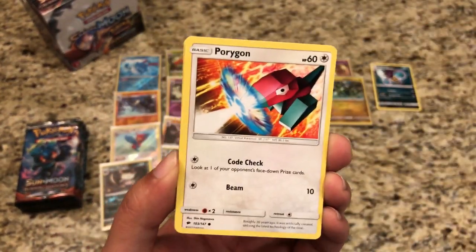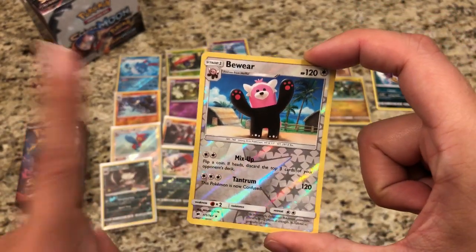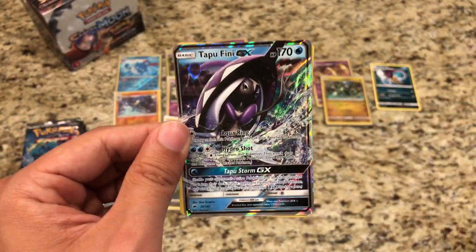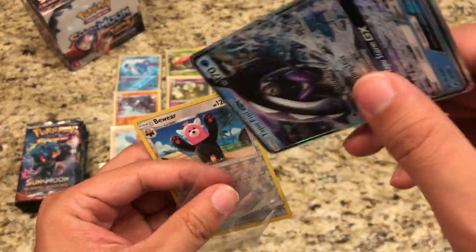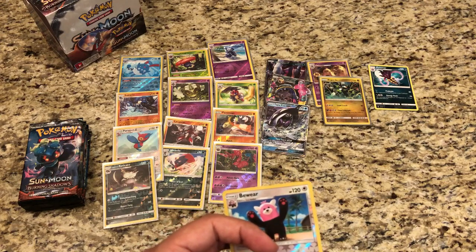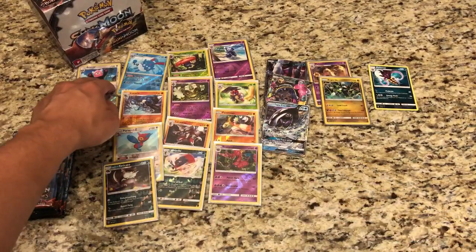Panpore, Caterpie — my bulk pile is getting a mess. Porygon, Sawk, Oddish, Fairy Energy, Dusclops, Potown, Porygon Two. Reverse Bewear is a Rare Reverse Hollow, so remember that. And our actual rare is another GX — it is a Tapu Fini GX! There's definitely something off about this side of the box. We've got three GXs there, two regular GXs, one Full Art GX, and one Escape Rope on that side — the pulls have been insane.